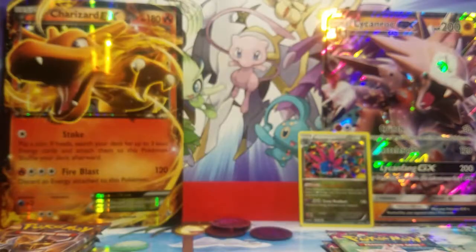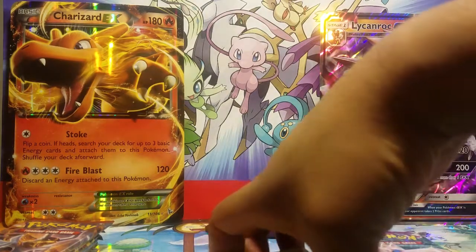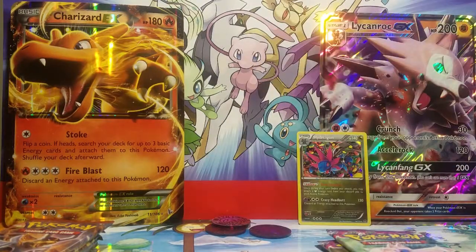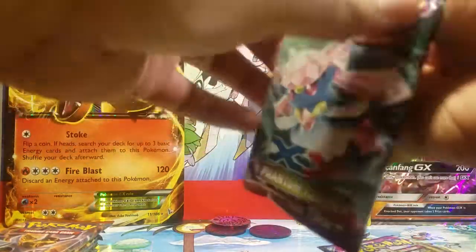If you like the Hydreigon GX in the back, please leave a like — just click the like button. Then let us get into our next Phantom Forces pack. That's one point for Walmart mystery power box.